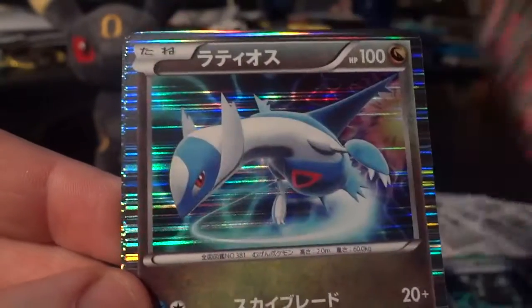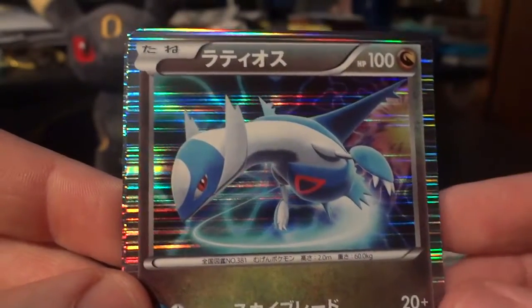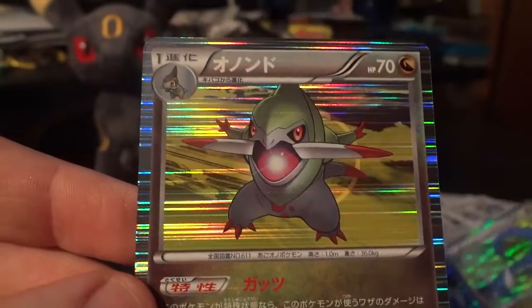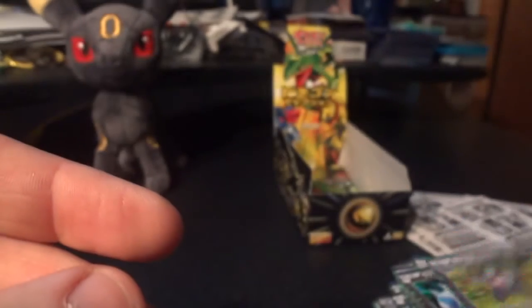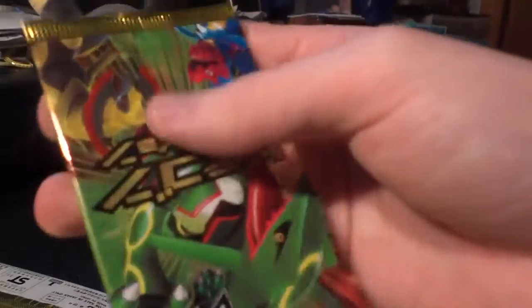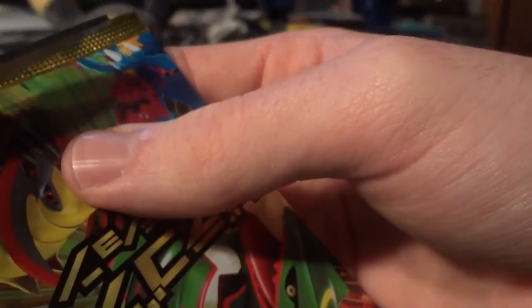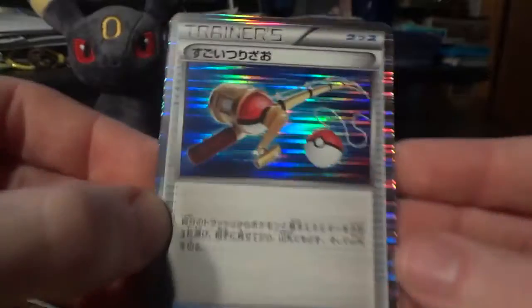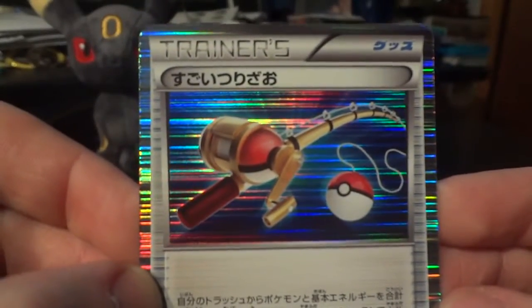Rayquaza. Latios — interesting having him in the middle of the pack. Dragonair. And a Fraxure. Wow, I'm gonna have a stack of 75 holos sitting on my desk. And if I didn't mention it before, that was an error box yesterday on Dark Rush. There were only nine holos. I counted through the uncommons and the commons and there were 91 of them. That was really weird — I've never seen that happen before.